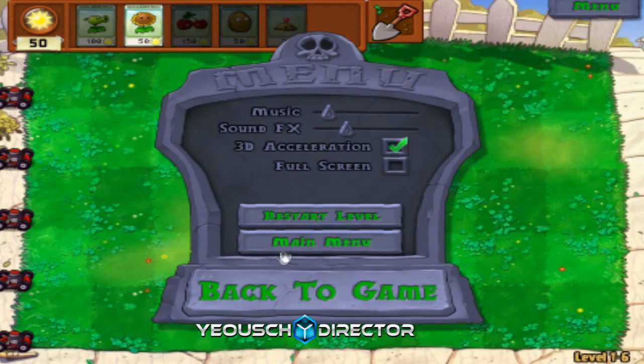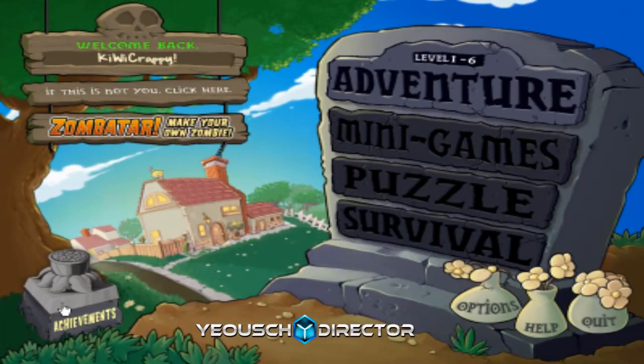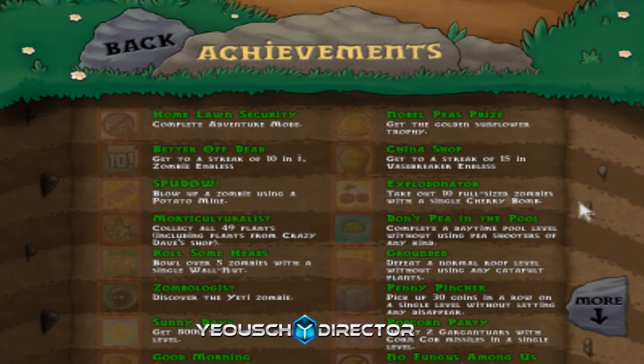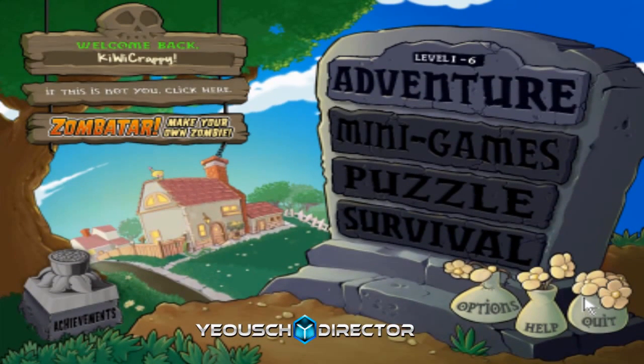We're going to be going back to the main menu. There actually are achievements. We should be getting one at the beginning of the next level - right there: blow up a zombie using a Potato Mine. There actually was one. That's pretty much it for this episode.